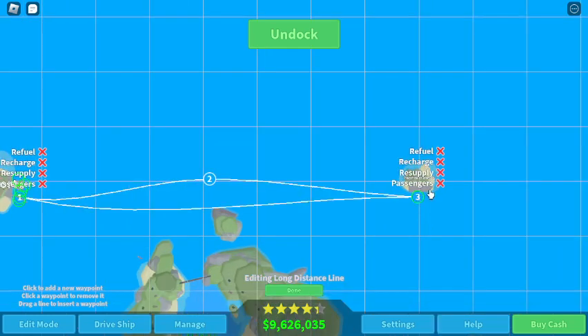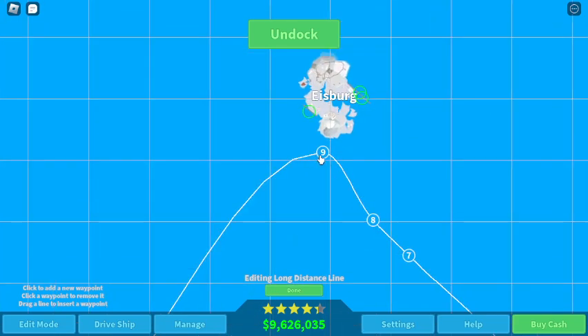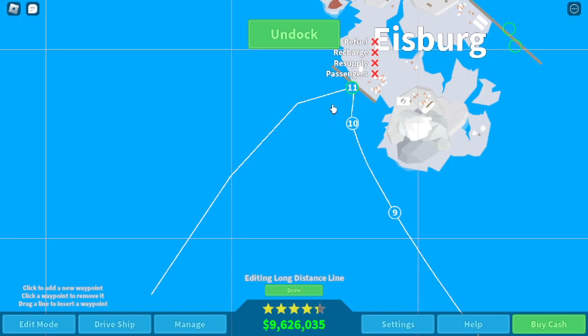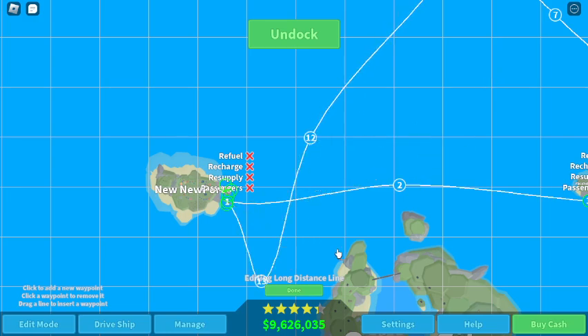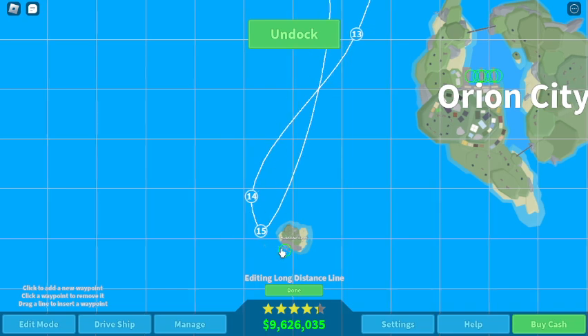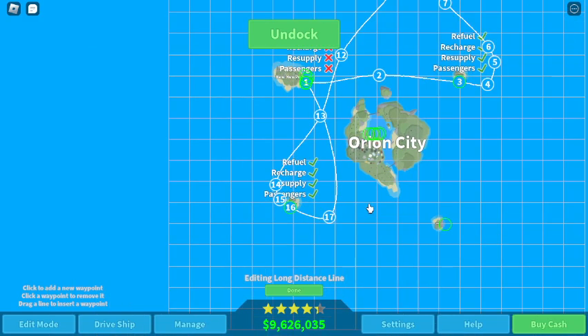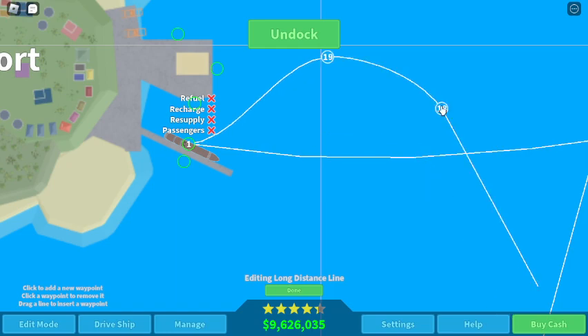Resupply, recharge, refuel — all the way up to Iceberg. Then all the way down to Placeholder Island Number Three. Refuel there. Then once we get there we're just gonna run it. That is literally just gonna start running — so let's change the route a bit. And that's how we go!